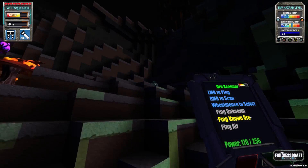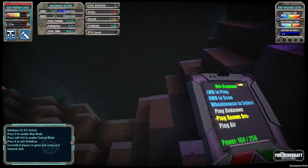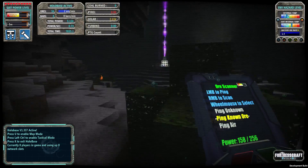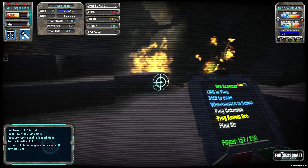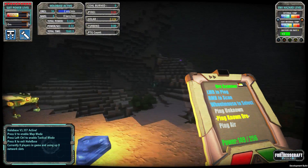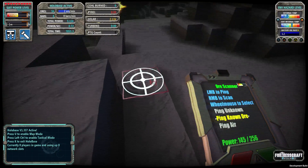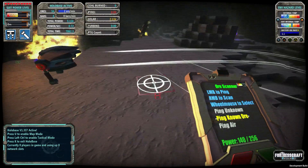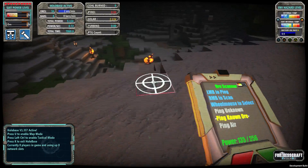I like that grapple hook. This hollow base feature is really awesome — it really helps later on once you start getting really deep because you can get lost easily. This allows you to see all your machinery and stuff. For example, that thing there — I believe that's the ore extractor I had laid down. So yeah, all the machinery you lay out will show up here in the hollow base, including some rather nasty stuff like this hive here. I really do not like those things. If all those green dots are like these things, that's not good at all.